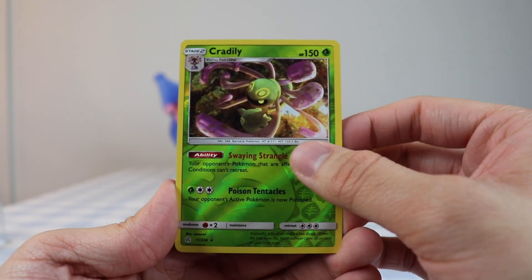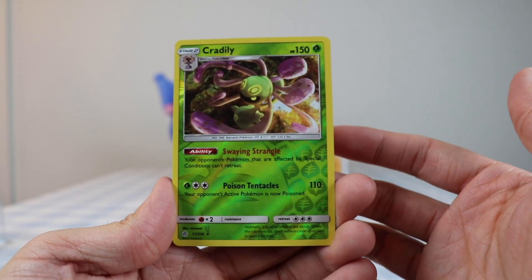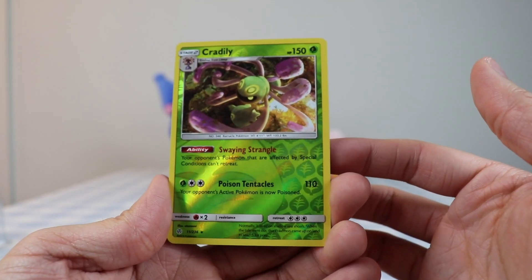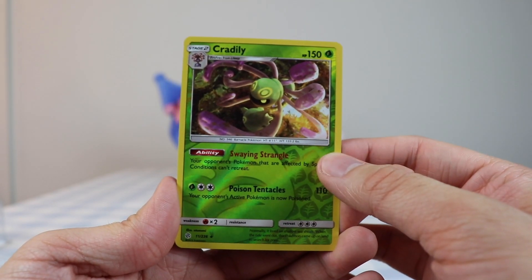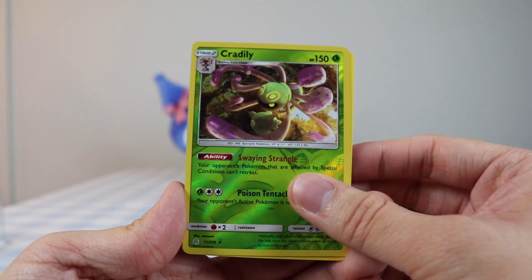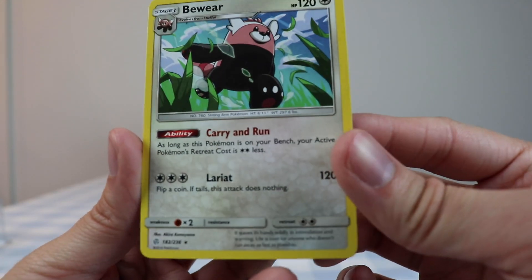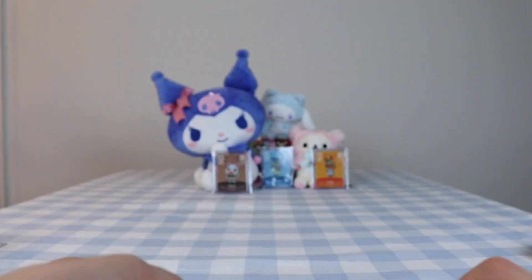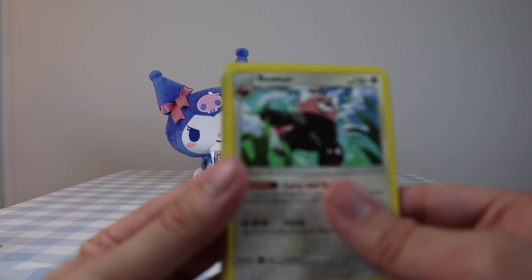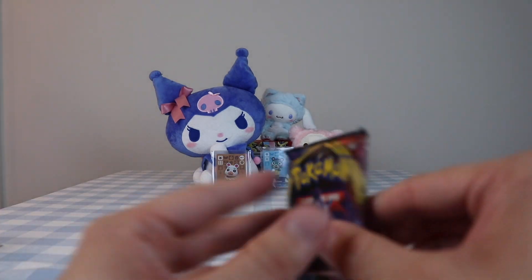I remember Cradily - it was annoying because back before the internet was really a thing, I couldn't just Google what type this Pokémon was. And Bewear - those Beweares are really terrifying in Sword and Shield when you see them in the wild area and they just chase after you. Hopefully we get like a V card or something.